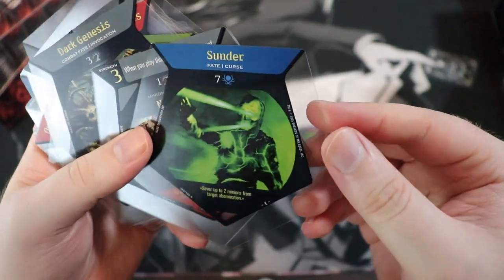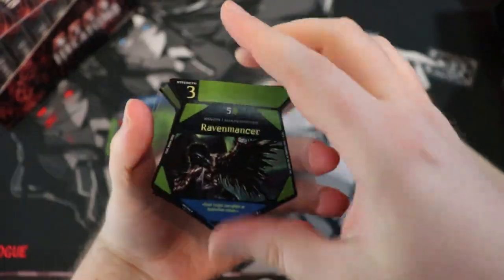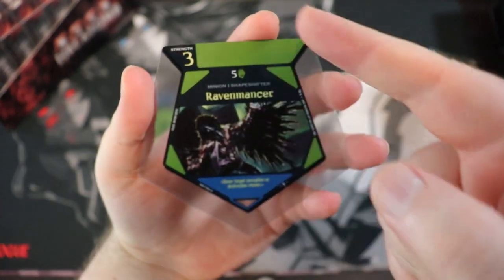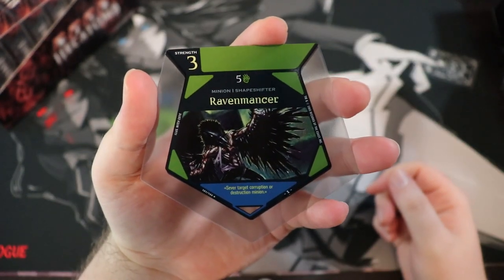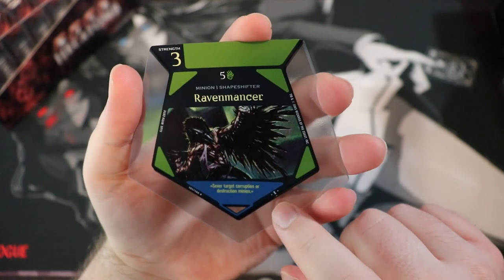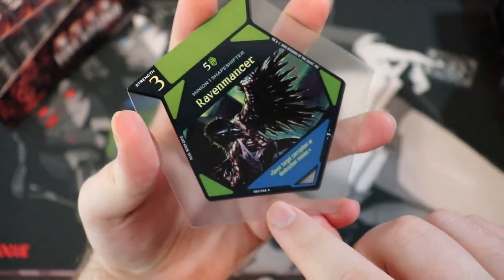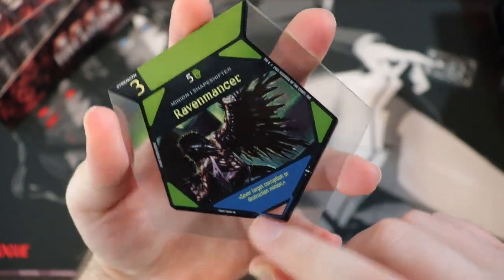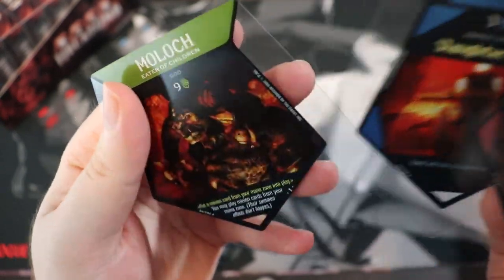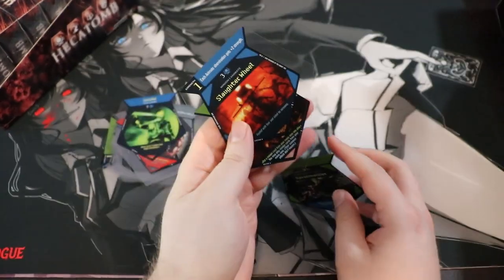They smell weird. Let's analyze what's on the card: we have strength, probably cost, minion, shapeshifter — Raven Mancer. How can we tell the rarity? There's a little symbol here — like Pokémon. There's a diamond symbol and there are stars, so the stars are probably the rares. Moloch and Slaughter Wheel look like the rares.